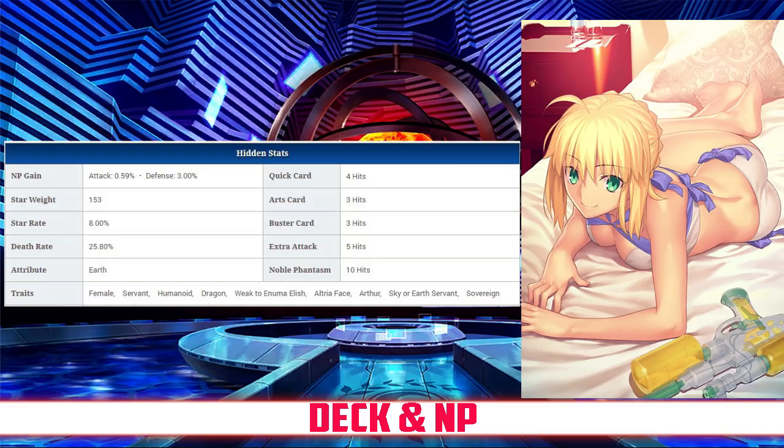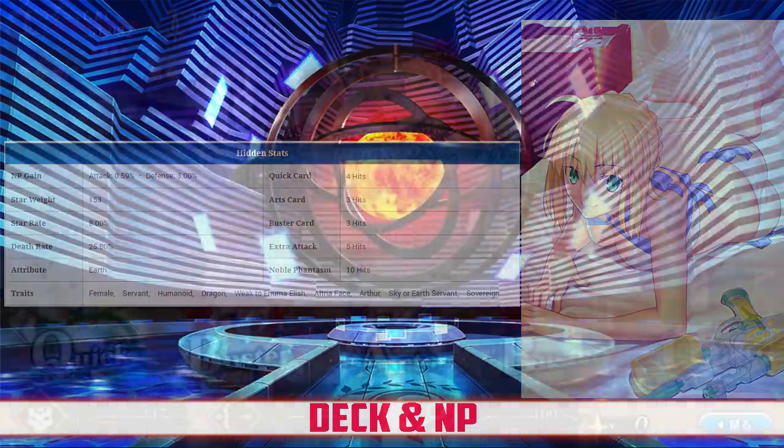She has an NP gain rate of 0.59% and a Star rate of 8%. This translates into very high Noble Phantasm gain due to the high hit counts on her cards and the double Arts, and she has average Star generation from the double Quick cards.